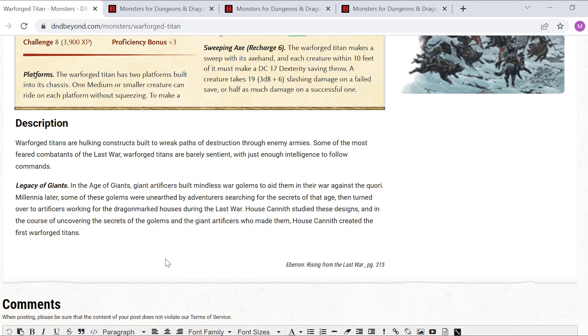Under 'Legacy of Giants': in the Age of Giants, giant artificers built mindless war golems to aid them in the war against the quarry. Millennia later, some of these golems were unearthed by adventurers searching for the secrets of that age, then turned over to artificers working for the dragon-marked houses during the last war. House Cannith studied these designs and, in the course of uncovering the secrets of the golems and the giant artificers who made them, created the first Warforged Titans.